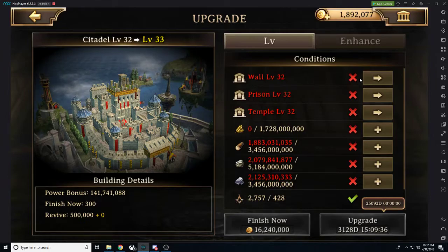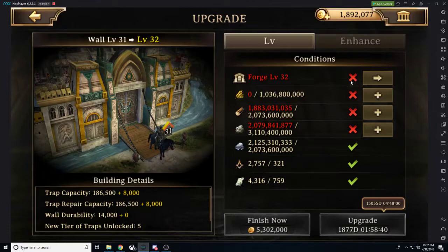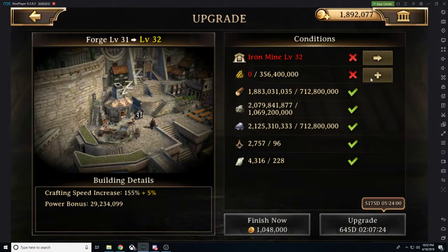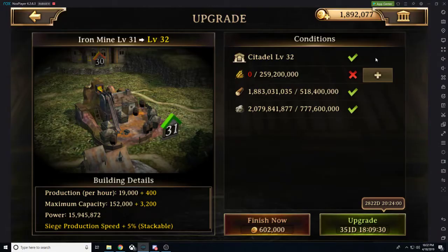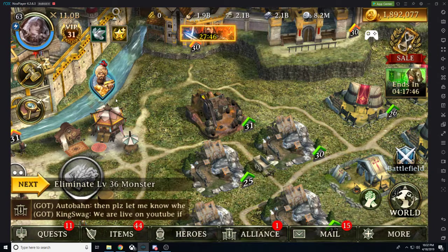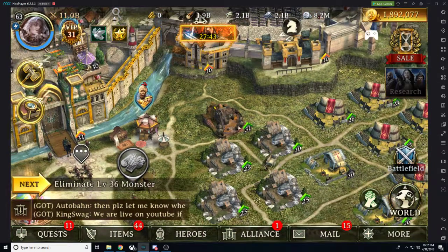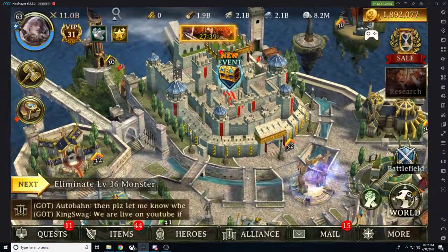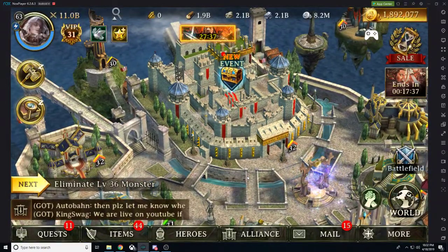So we're going to go to our citadel and literally just look at all the different requirements to go to the next level, and you're just going to click on them and do the bare minimum. You're going to get a little runaround — I want to upgrade my wall but in order to upgrade my wall I need to upgrade my forge, and in order to upgrade the forge you have to upgrade the iron mine. There are different requirements throughout and it gets to be a bear especially with resources, time, speed ups — the whole nine yards.